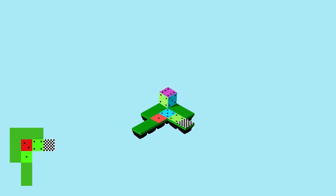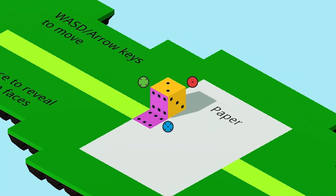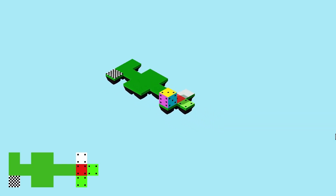Sure, opposite sides always add up to seven, but who wants to figure that out? So Roll of the Dice uses its camera to always show you three sides, and then with a press of a button, you can see icons for the other three. The game's pretty simple, but I think this would be a great base to construct an enjoyable puzzle gem.